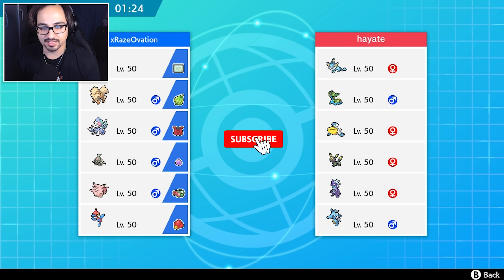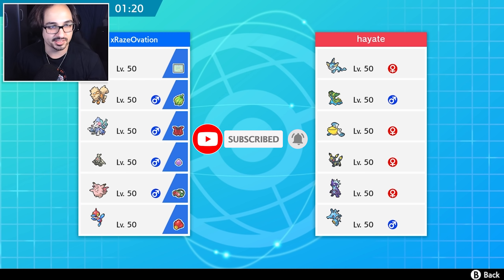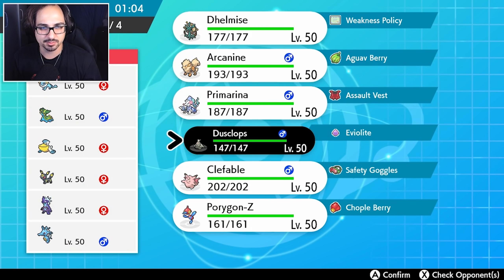That sure is a lot of water types for the first game of the day - four water types on this team. Delmise loves this, and it's definitely going to come to this battle. But we do have to find a way of dealing with all these fast Pokémon, along with that slow Gastrodon. I think our best bet is probably to set up Trick Room here.